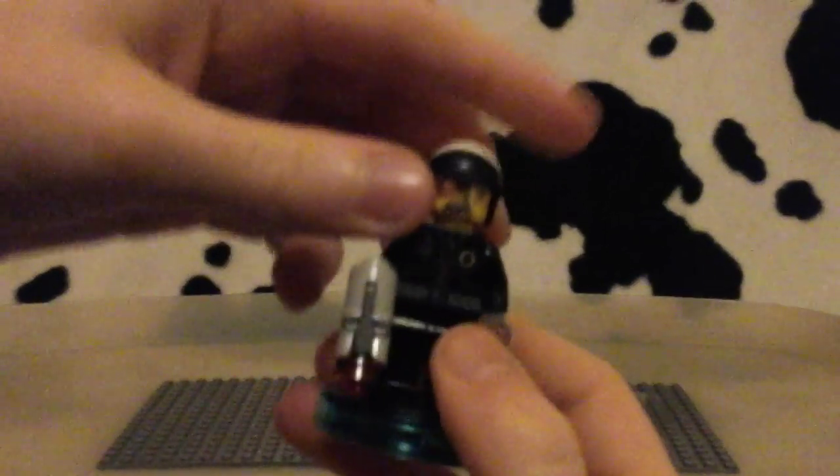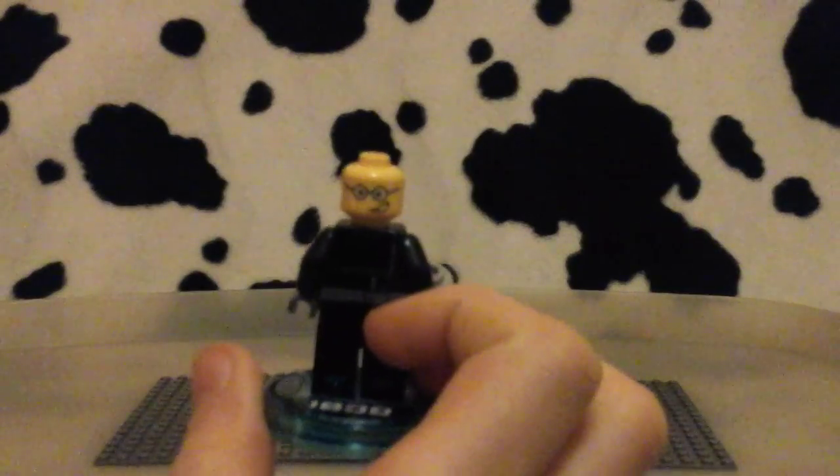Here's his base, which is BC01 - B for Bad, C for Cop - so Bad Cop number 1, a nice little logo there. If you've seen the LEGO Movie, you know that Bad Cop is also Good Cop. So, let me take his helmet off and switch his head around - there's his Good Cop face, which is nice.